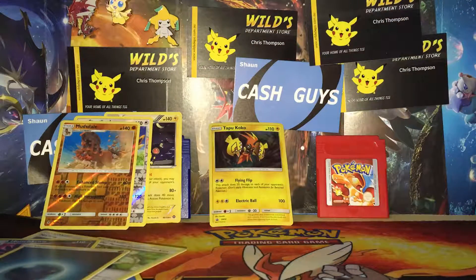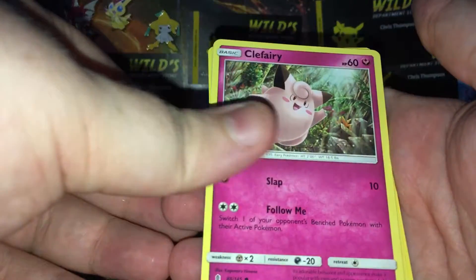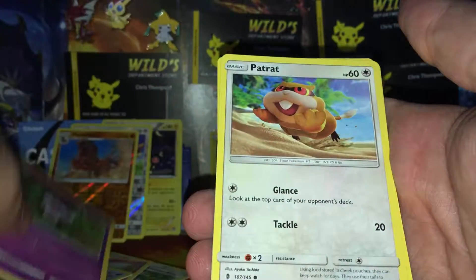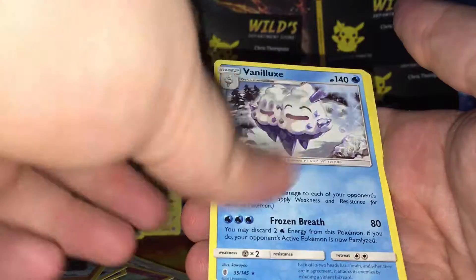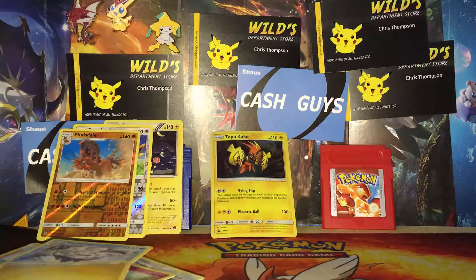Last but not least, we've got a Clefairy, Tentacool, Castform, a Gothita, Patrat, a Slowbro, Energy Recycler, a Machoke reverse holo, Wailmer, and a regular rare Vanilluxe. So we did at least get a holo and two reverse holos in that one.